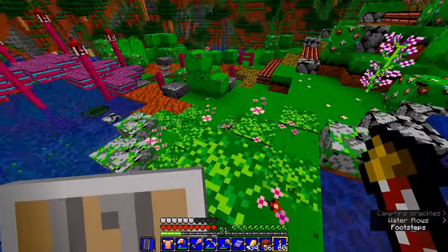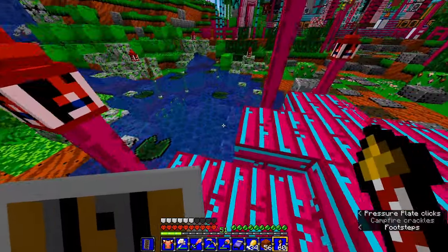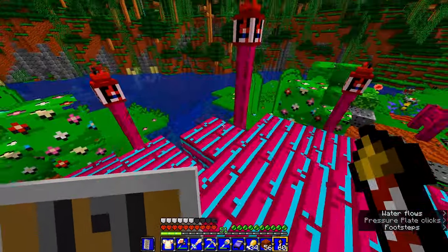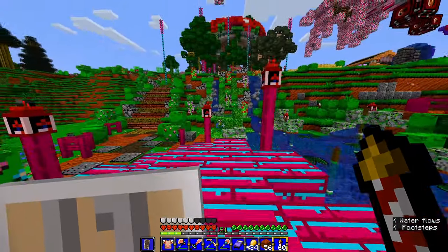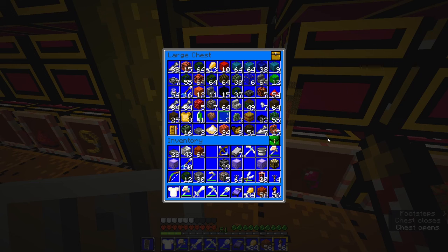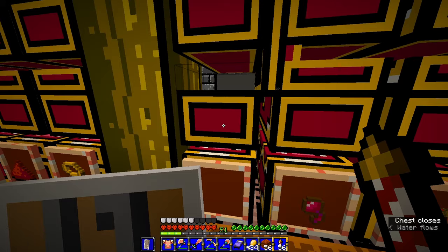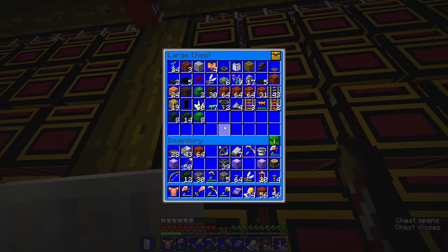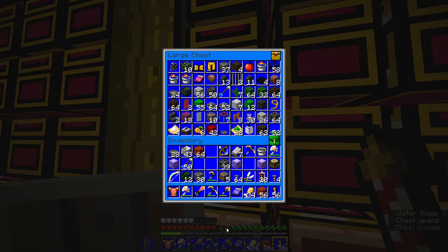I actually like the water — it's looking pretty good, I love the way it flows. Pink and blue bamboo — I can't get over that. All I can say about this interface is that whoever designed it hates everybody. Every time you open a chest you get stabbed in the eyes by this blinding blue abomination. I don't like it.